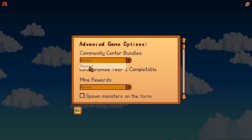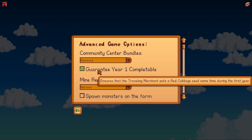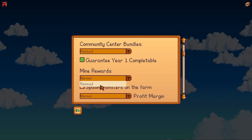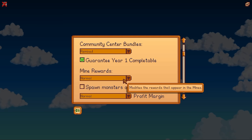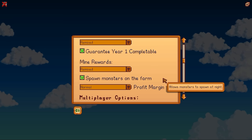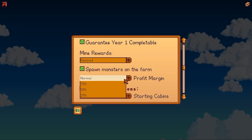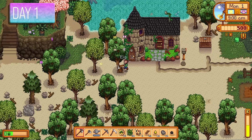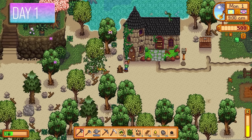We are going to go the community center route and remix the bundles to make it much harder to complete. We're also going to remix the rewards in the mines, making it more difficult to plan ahead. We're going to spawn monsters on the farm and set the profit margin down to a whopping 25%. Let's kick start day one.